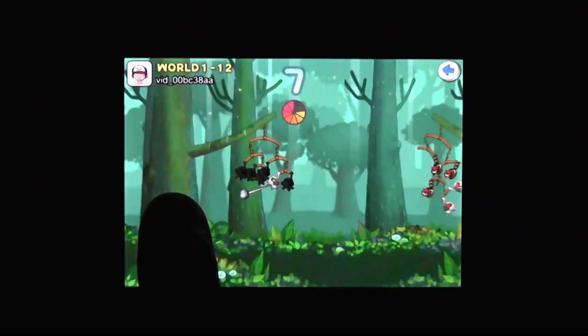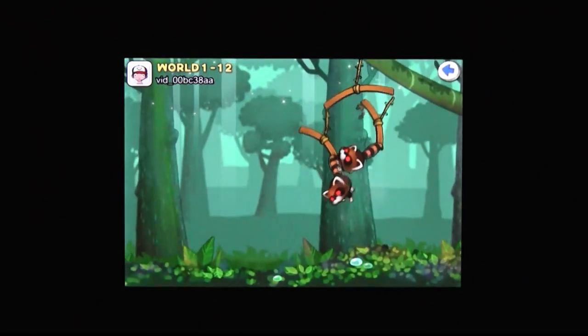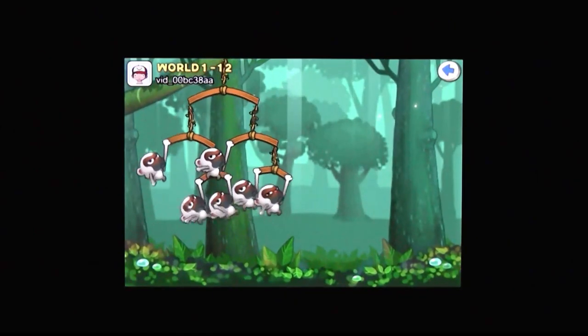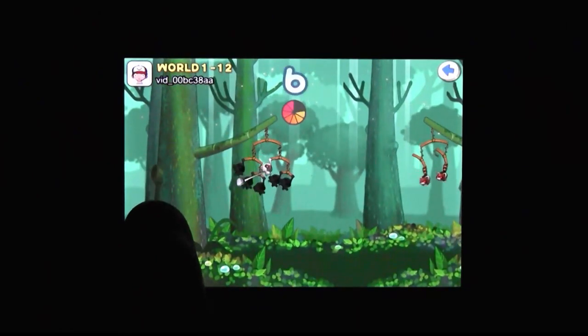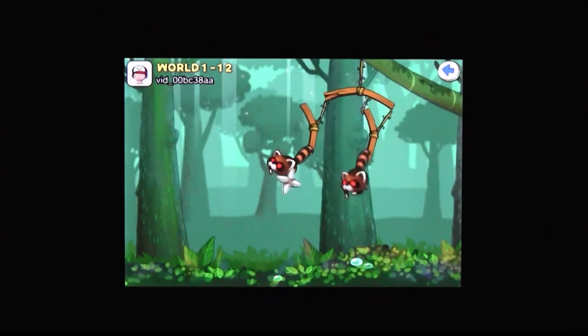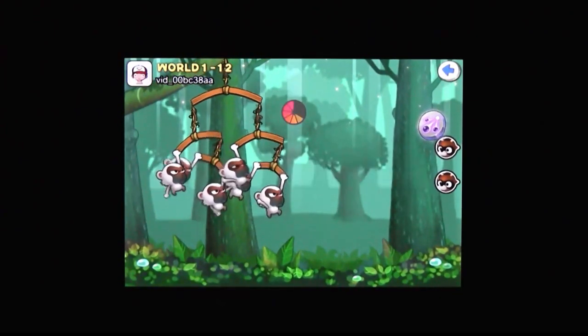So basically, you control this group of animals dangling from tree limbs with some wacky contraption of sticks, strings and, if you're lucky, femurs, as they attack another group of animals hanging in the tree across from them. Evidently, they have beef. I'm here to squash the beef by making monkey meat. Ape appetizers. Gorilla Gourmet. I could go on.